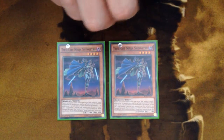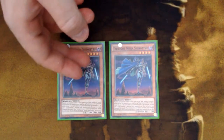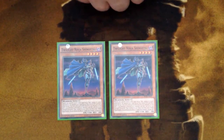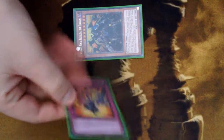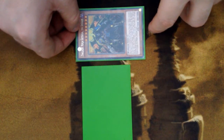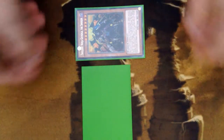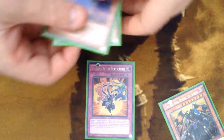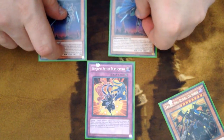This is not a lock I personally rely on most of the time, but it is very easy to set up in the deck. One of my favorite ways to put this on is a very simple way: having a Getsuga out and having a Duplication set. You go Duplication, tribute off the Getsuga — that lets you bring out eight levels worth of ninjas, two level fours — and right there you have the lock.